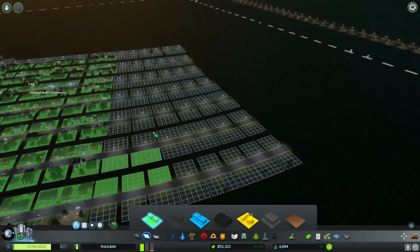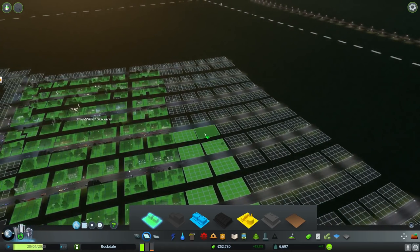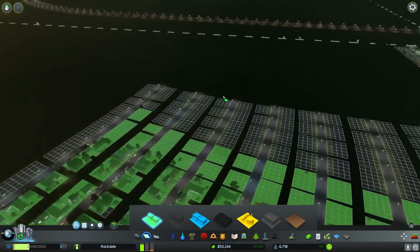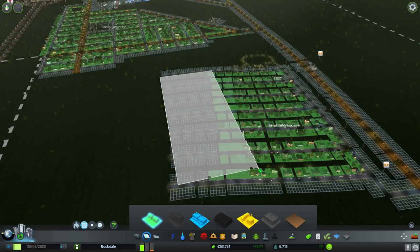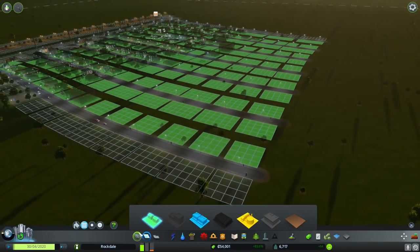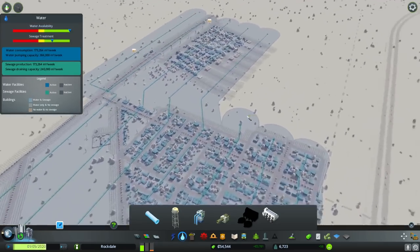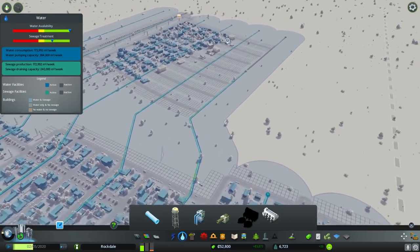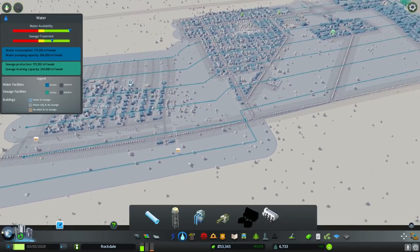I'm going to let this neighborhood build out. I believe everybody's covered water-wise - we'll just go ahead and connect the pipes like that and keep slanting them. I know I wanted to keep them straight, but that's not going to happen right now. Now, some people have suggested I play with unlimited money and just design the city - but that's really not the point of this playthrough. I want to design, but I also want to do it on a budget.